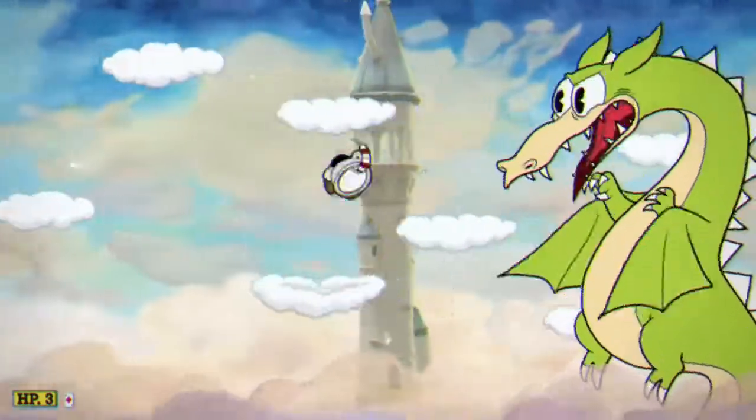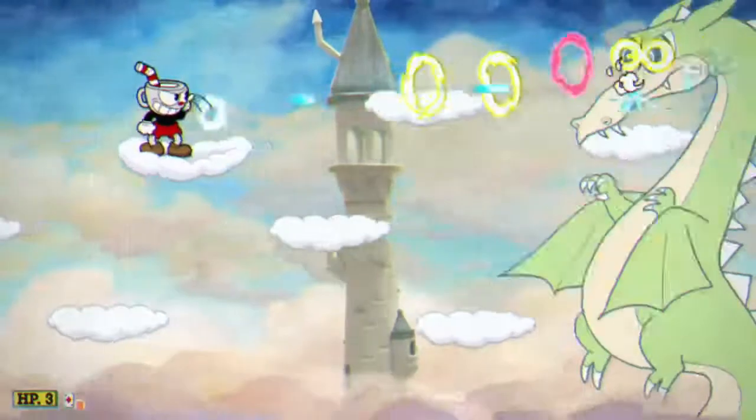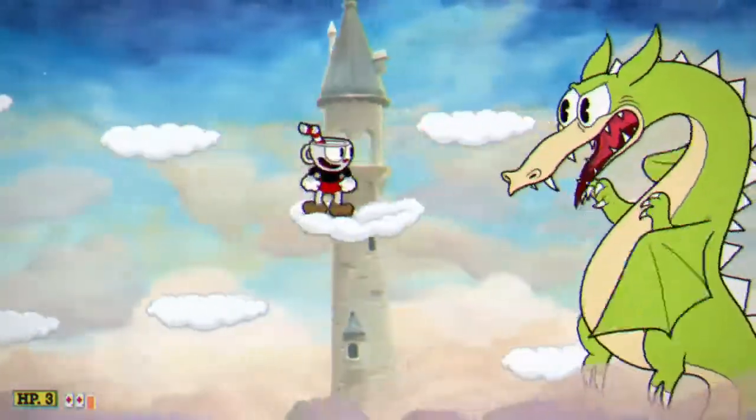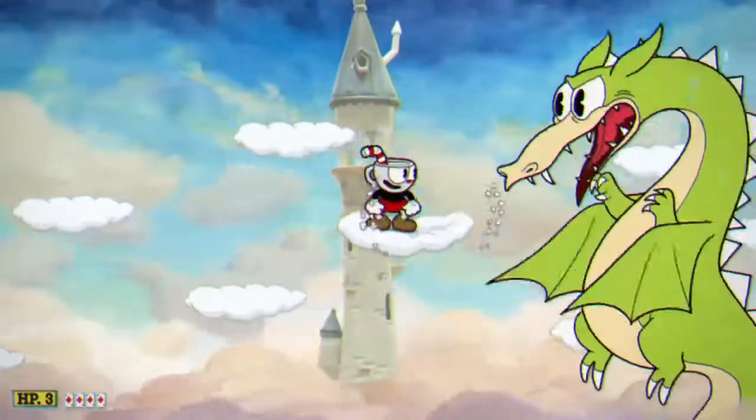To start the fight off he does these three rings; the third one is parable and they'll attack your last position. So if it fires straight and we're in the air it'll fire up, and we just avoid being in the last position we were in. Once we've done enough damage he'll then fire four rings in a row with the fourth one being parable.